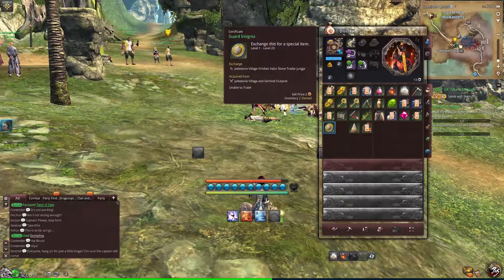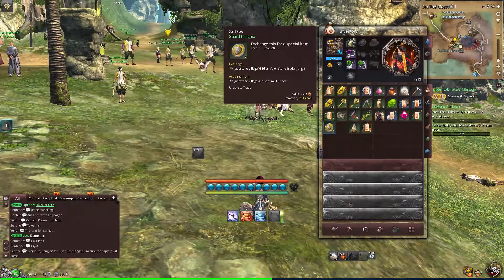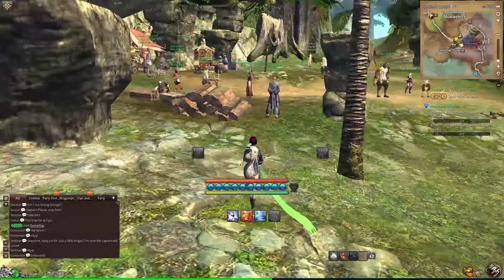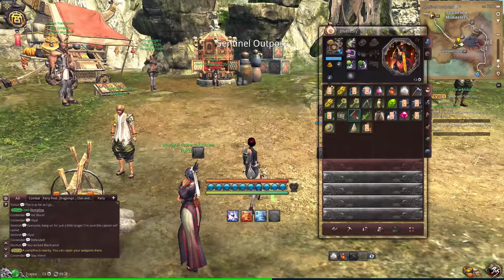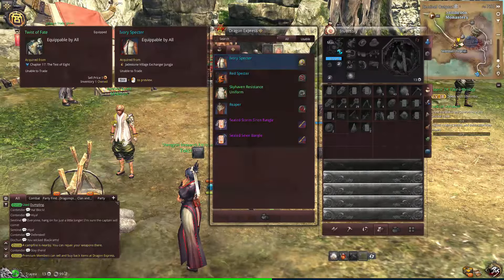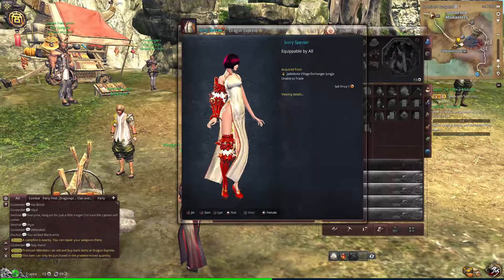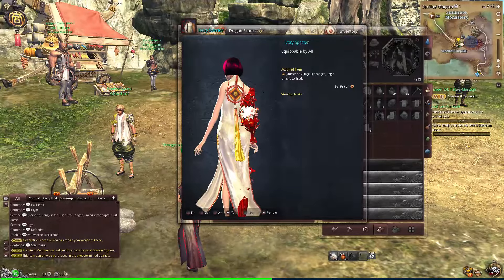So what's the point of all that? The point is to get these guard insignias. As far as I can tell, the max you can get is two, because even soloing I only got two at a time. You can take those and look at Dragon Express — look at the premium shop or premium membership, which I think you have to have premium access for — and you can buy this ivory specter outfit. It doesn't give you any benefits except it looks amazing.